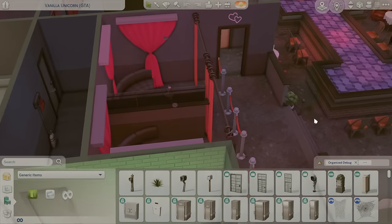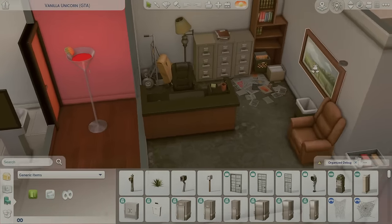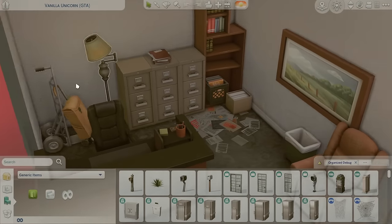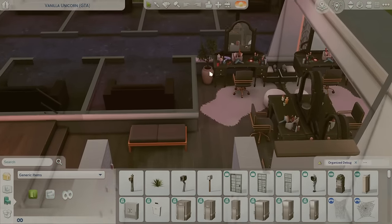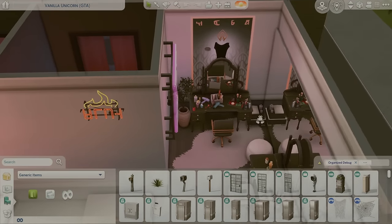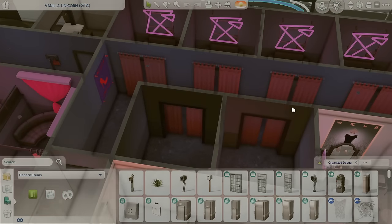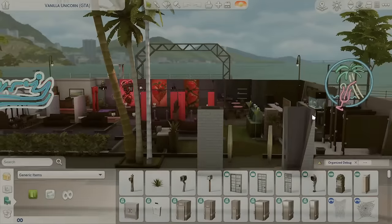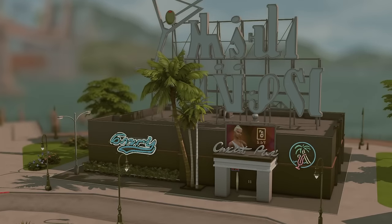It totally feels like a real strip club in real life. And then back here is where the owner or manager would work. I'm loving this. I'm also seeing the basement kit — I think all of this looks incredible with it. I'm really loving the vibes, the kind of grungy, dirty vibes in there. And then through here we have where the dancers would get ready. It's not too heavy on my game, which is really nice — it's running really well. And then this is an area where your sims will come through and can have some dances. I think this would be a really good lot to put on the gallery for people that like strip clubs in their game. If this isn't already on the gallery, I highly suggest DreamScarX puts it on. This build looks incredible — that is the Vanilla Unicorn.